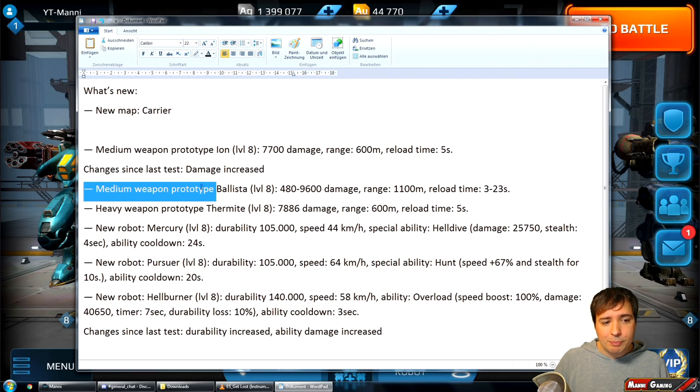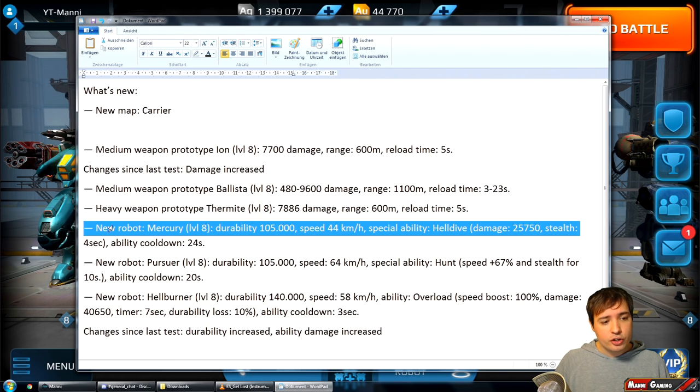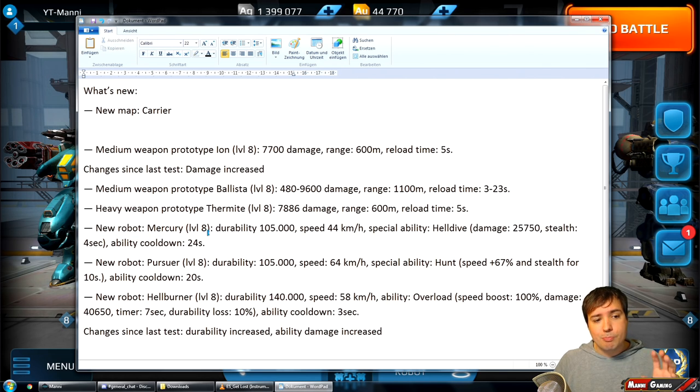Then we have a medium weapon called Ballista, which sounds like a projectile to me — 480 to 9,600 damage — so it seems to have a floating reload where you can fire in the middle of that. Then we have a heavy weapon called Thermite which we already know, and a new bot called Mercury.